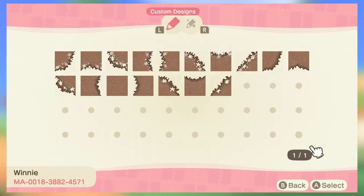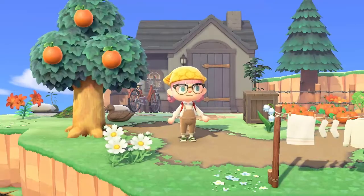Next up we have this beautiful path by a creator called Winnie. This is just another dirt path and you also yet again have the option of a nice pink and white exterior with some flowers or just the regular exterior. A really cute little path with a couple of different options.